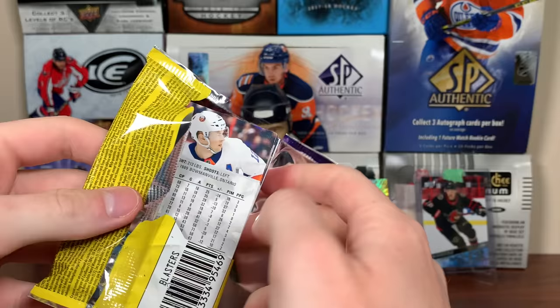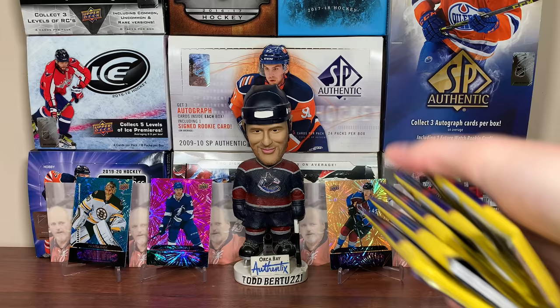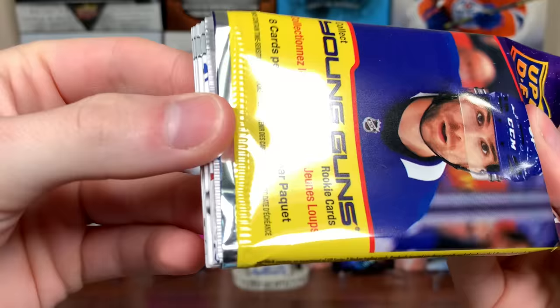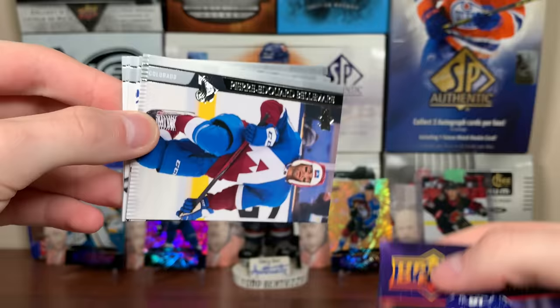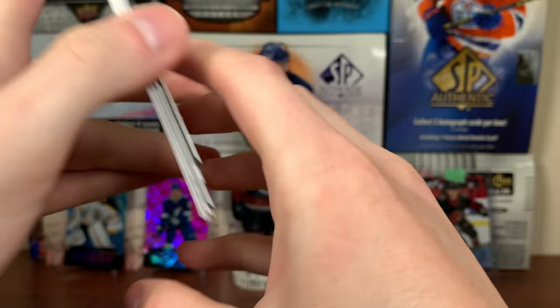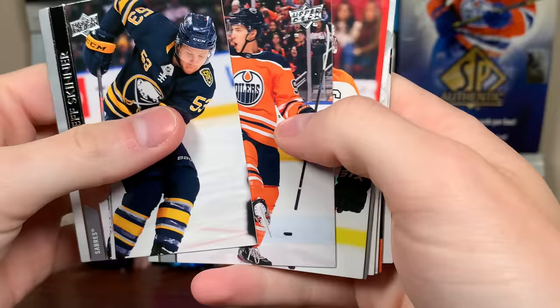Hold on — something caught my eye. One of the packs was just straight open. Wow. We already got our Young Guns in this Blaster. We also got Brayden Shen — Dazzlers Green. Three more packs left in this break.